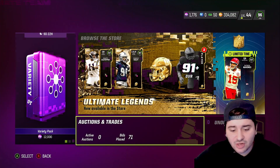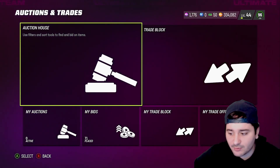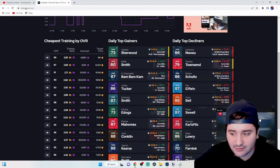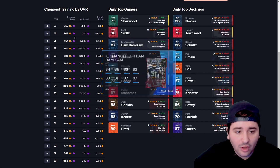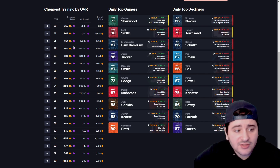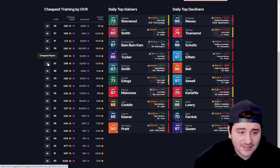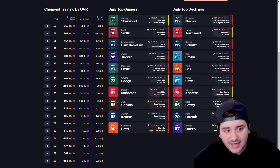The best training challenges are definitely Legends and Team of the Week — plus Gridiron Guardians, Super Bowl, and Playoffs give you free cards and items. Now for the cheapest training in MUT: on mutt.gg it's currently 89 overalls. Buying 99-overall Patrick Mahomes is not a bad idea — just make sure it's Mahomes, not Tom Brady, since Brady is not eligible for a training quick sell.